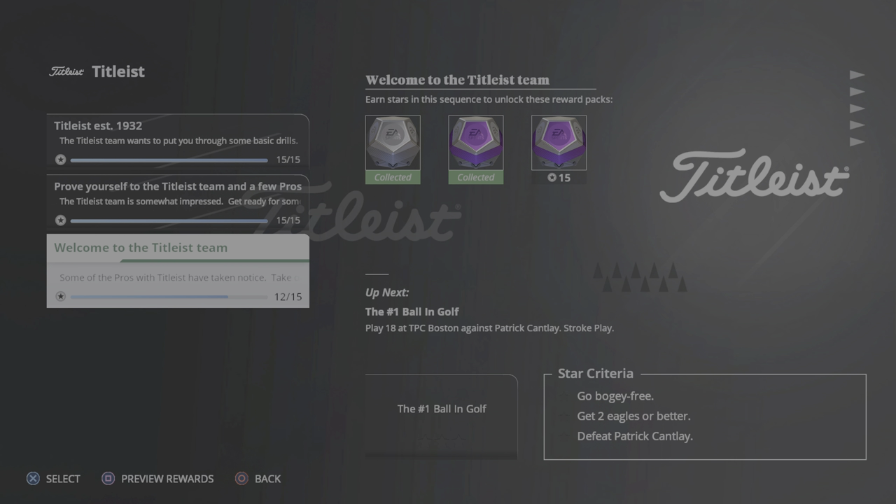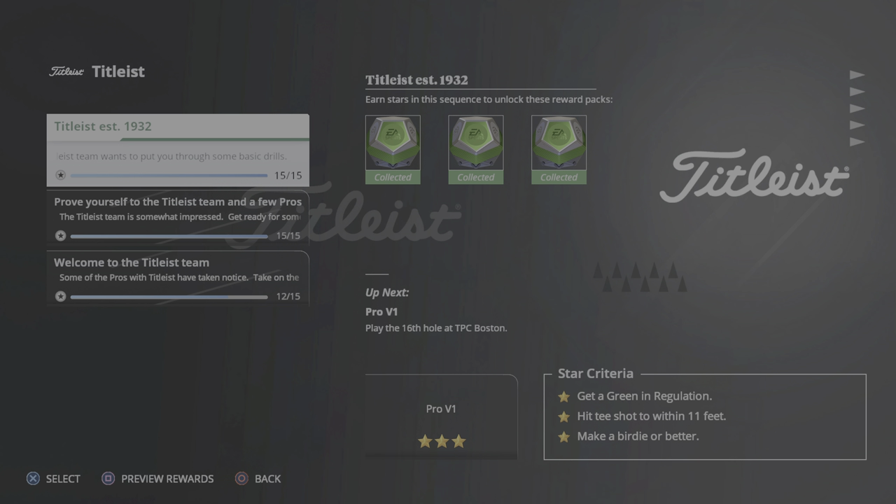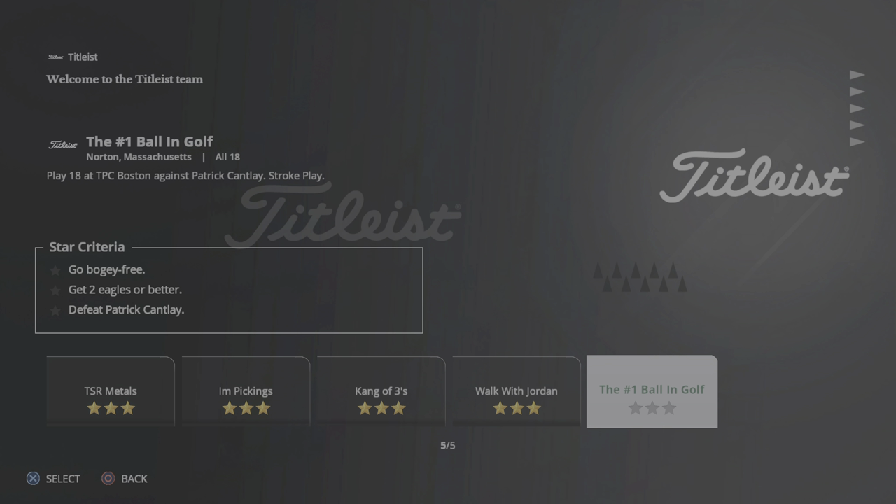Hello! How's it going people on YouTube? Welcome back to EA Sports PGA Tour. So I'm on the very last Titleist Challenge. I've done these two, I'm on this one, and I've only got the number one ball in golf, which is to defeat Patrick Cantlay in stroke play. So A we need to go bogey free. B we need to get two eagles or better, and we need to defeat Patrick Cantlay.